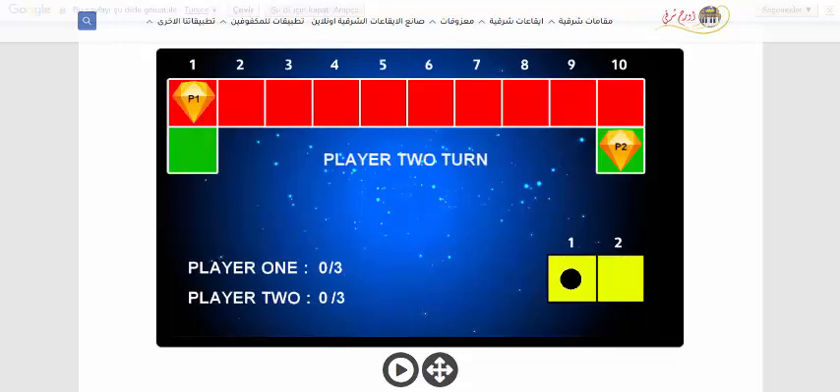1. Player 1, you are on the block. 1. Player 2 turn. 2. Player 2, you are on the block.